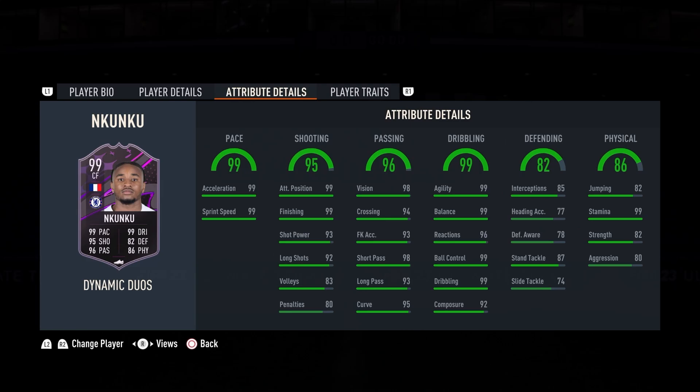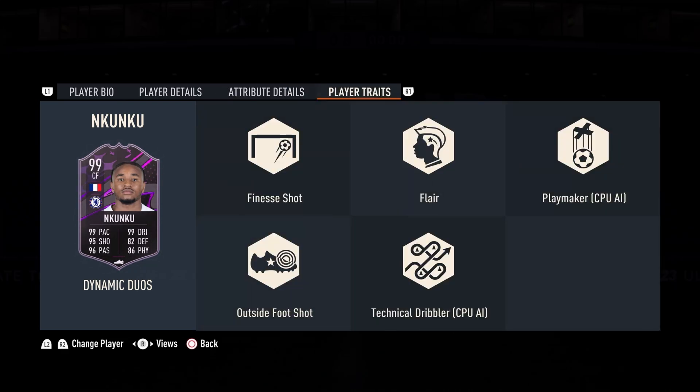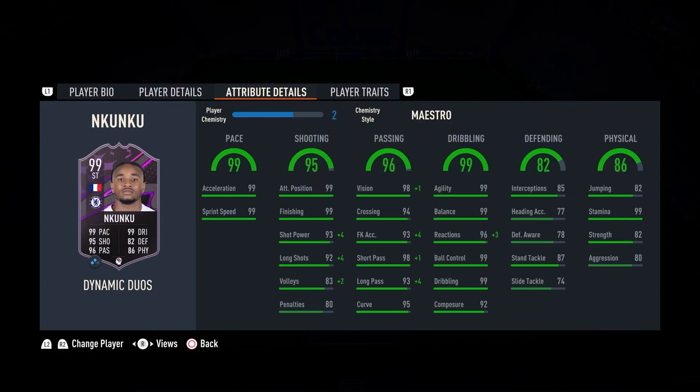93 shot power, perfect dribbling at 99 across the board except composure and reactions. His vision, crossing, curve accuracy, and short passing are all up there. Interception looking decent as well, jumping 99, stamina 99 - what a card. He's fully decked out with traits too: finesse shot, outside the foot shot, flair, playmaker, and technical dribbler. Putting the Maestro chemistry style on him to boost shooting, passing, and dribbling just a little bit more.